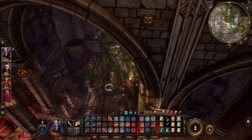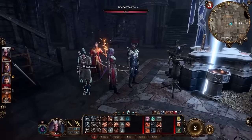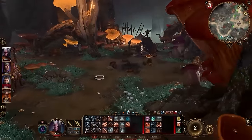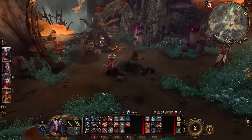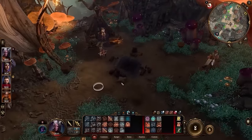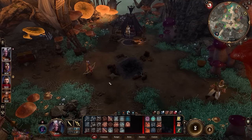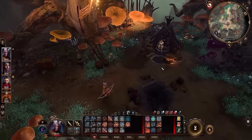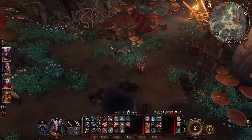Also, going to camp is great because you'll be able to continue your relationships with all of your companions. You want to talk to all of them every time you come back and make sure they don't have any new dialogue options. Some of the best stories and quests in this game come from progressing your relationships with your companions in camp, so stay on top of that.